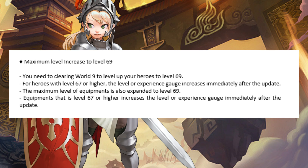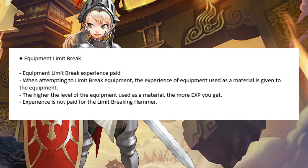The maximum level of equipment is also expanded to level 69. Equipment that is level 67 or higher increases the leveler experience gauge immediately after the update. I don't really understand this translation, but I think in this update you can now use either the same equipment or a limit breaking hammer to limit break your equipment.